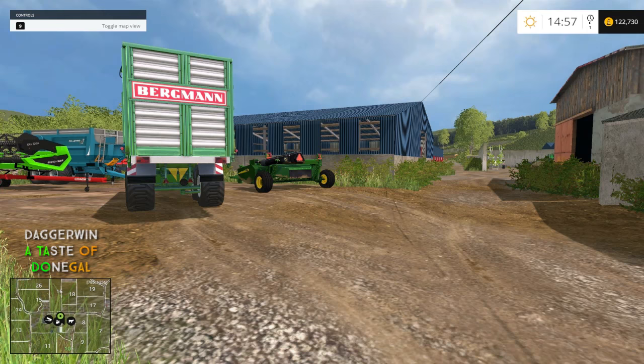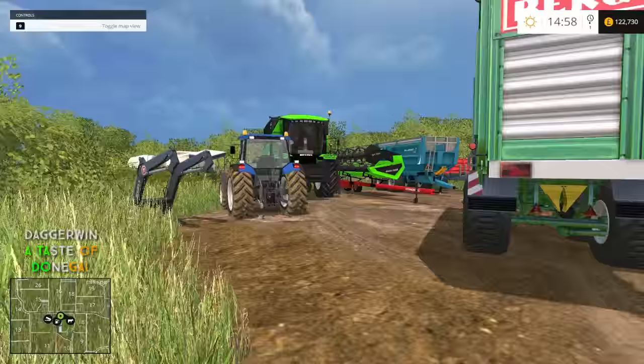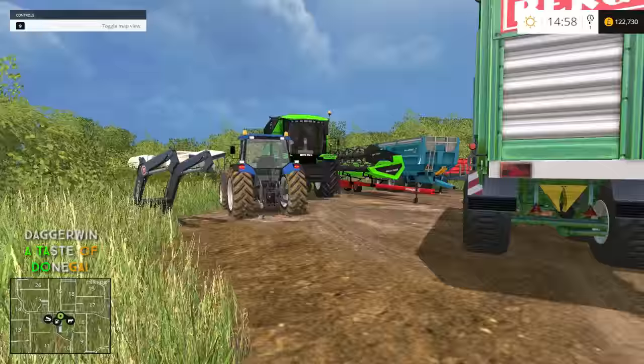This map, however, doesn't seem to be running Soil Mod. So we're just going to continue as we are doing. This is the livestock map. Knaveswell initially is a livestock map, but I have been busy ploughing all the fields — well, not all, but some — to make it more of an arable map.